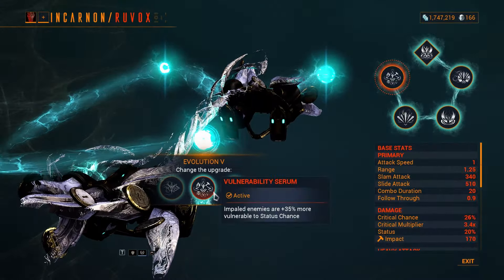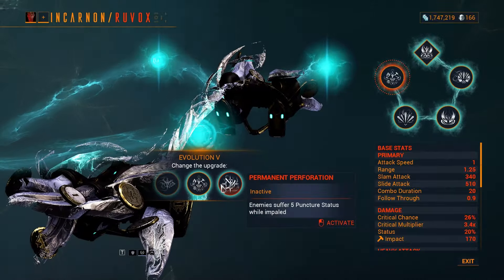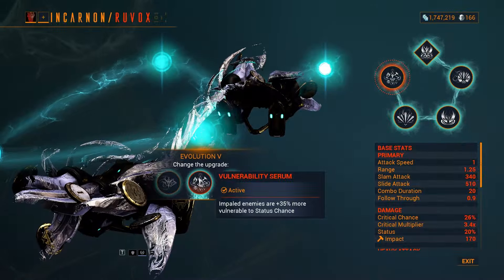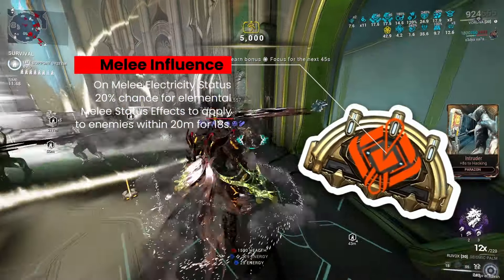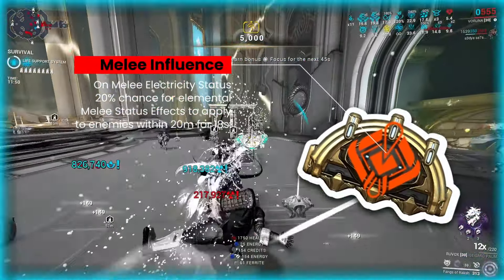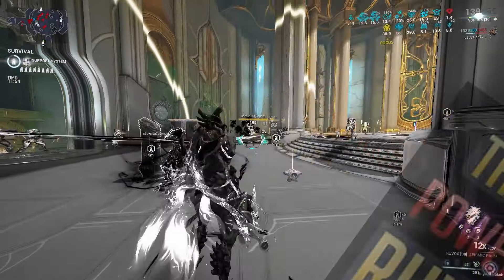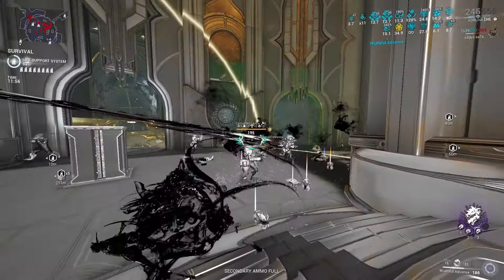My fifth evolution — I went with the Born Abilities perk. This evolution makes impaled enemies take more damage from status effects. This works really well with Melee Influence builds, but I'm not going to cover that in this video since you've probably seen it somewhere else and it's expected honestly.